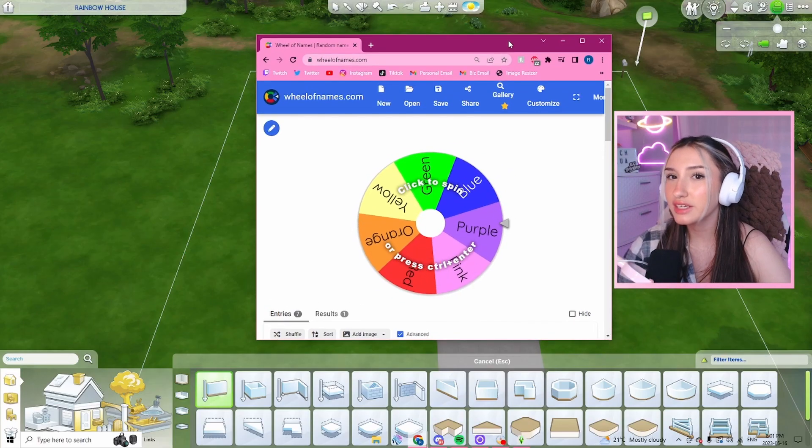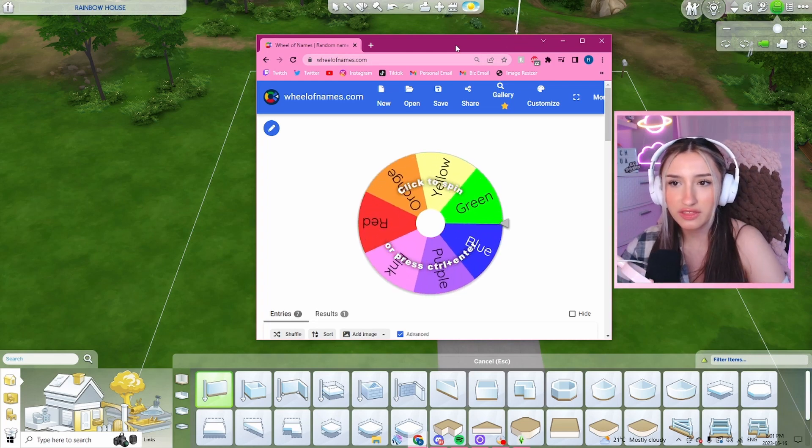Today we're going to build a house, but every room is a different color. This wheel here is going to decide the color for us. Let's first start with the outside.